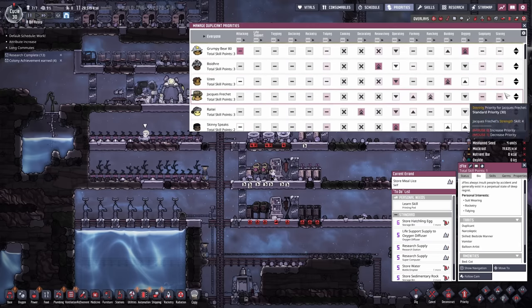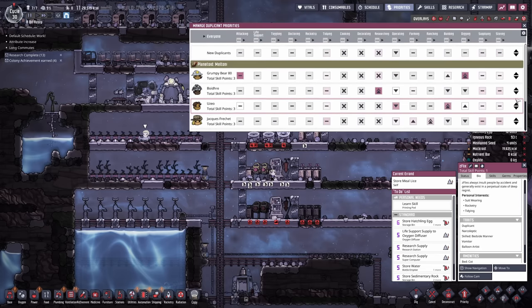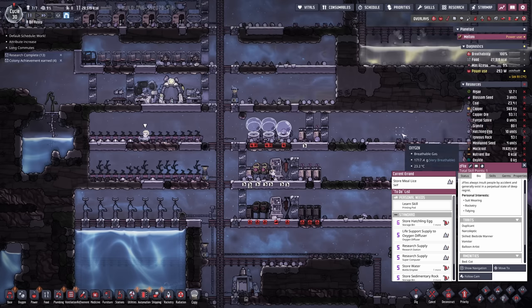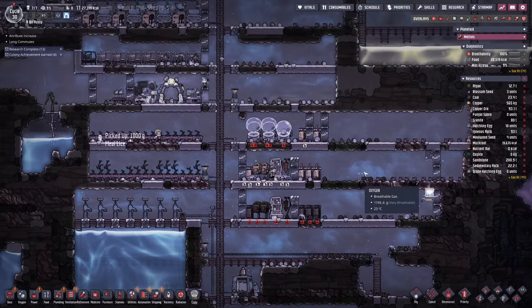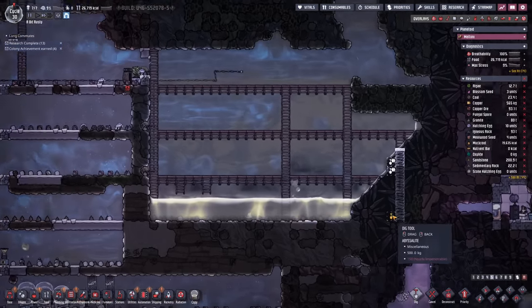I'd better change everyone's priorities so it reflects their new skill sets. There we go — everyone's priorities set where they need to be. If anyone's interested you can always just pause it and scroll through there. The only thing I probably left out is Jack here is going to have a secondary in farming because they've got a little bit of farming skill to go with that ranching. Done. Now we can get back to where we're going — everyone gets their hats on. Our algae is at 12.7 tons.